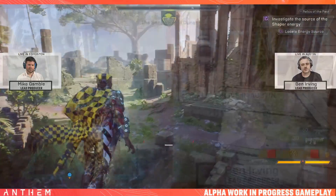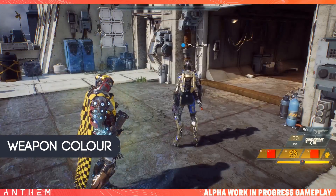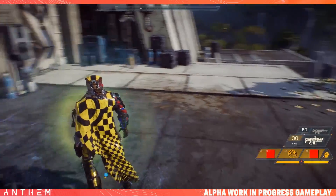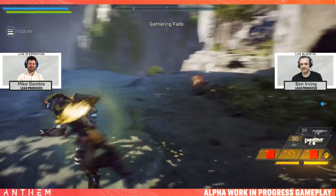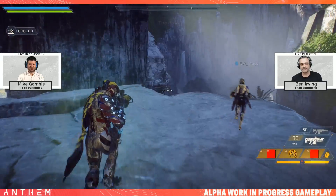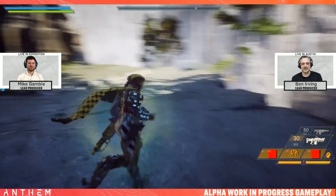The first thing I want to start off with is the personalization of guns specifically. We get to see the javelins straight away and of course you can see that both of them are kitted out in different colors and patterns, and they look really really cool. The whole idea is that you can personalize the look of your javelin to look how you want it to. But what really impressed me was that this personalization element also passes over to the guns — Mike Gamble's main weapon also shares the same color scheme. Hopefully it ends up something like Warframe where you can just personalize and recolor every aspect of your javelin.